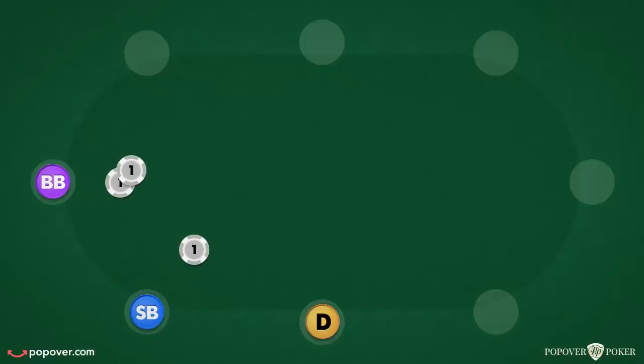Gameplay begins in a clockwise direction with the dealer, whose position is marked by the dealer button. Directly to the left of the dealer are 2 forced bets known as the small blind and the big blind. The big blind is double the amount of the small blind and is also the minimum bet at the table. The table stakes define the small and big blind values.